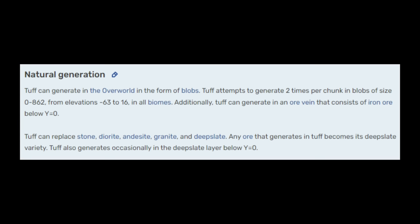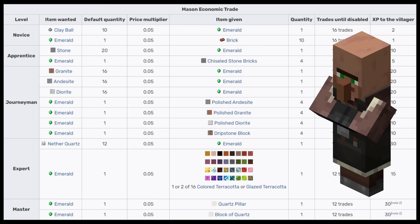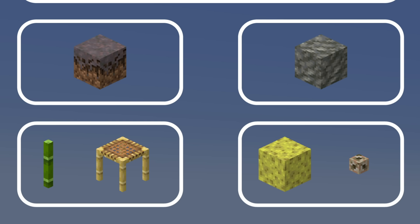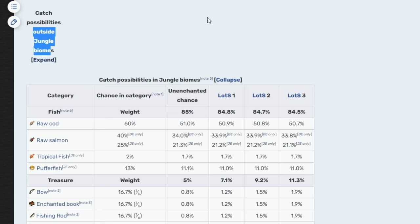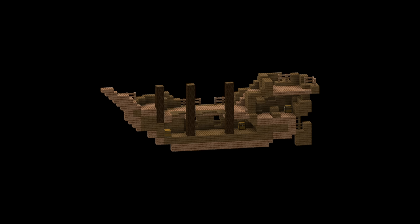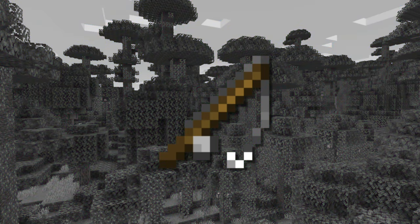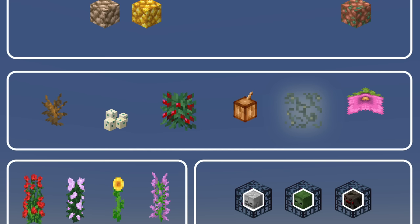Tuff I think should just be made craftable — it's basically a replacement for andesite, granite, and diorite below y16, and those blocks are all craftable. If you really didn't want to add a crafting recipe for tuff, you could also just give it to the stonemason. For bamboo, which would also let you craft scaffolding, I think it belongs in the fishing treasure loot table. It already is in there but only if you're in a jungle biome, and since you can find bamboo in shipwreck loot too, let's just make it obtainable from fishing regardless of biome.